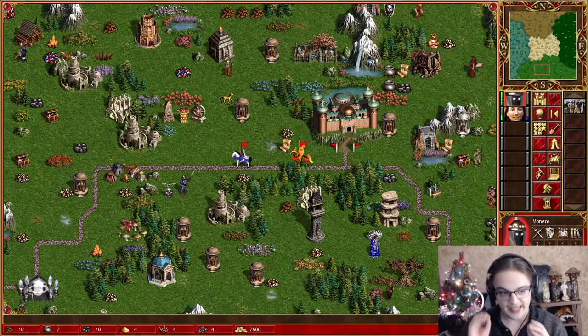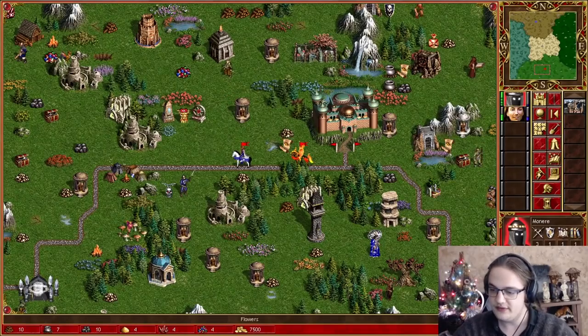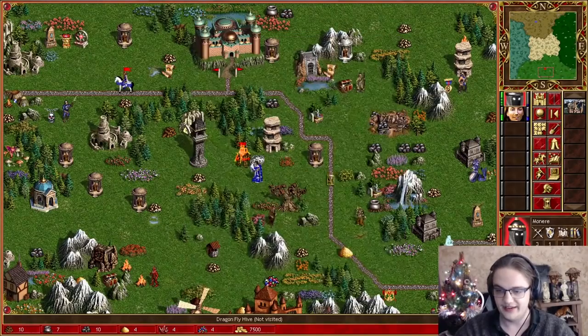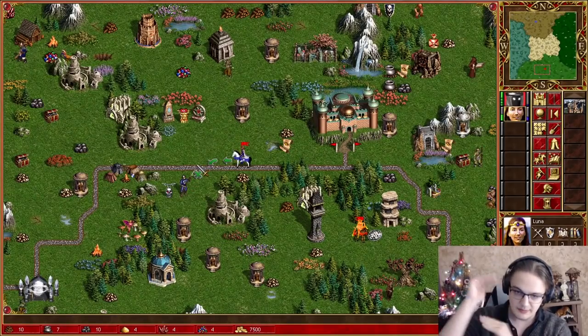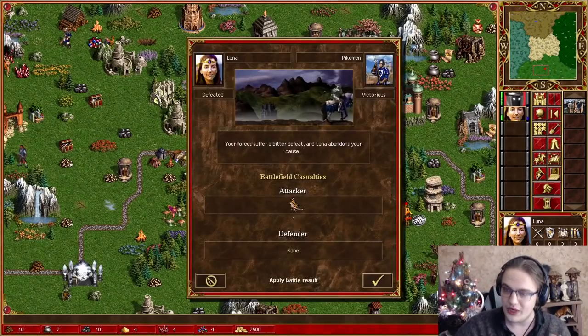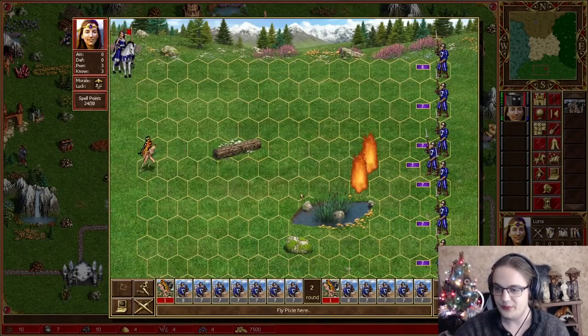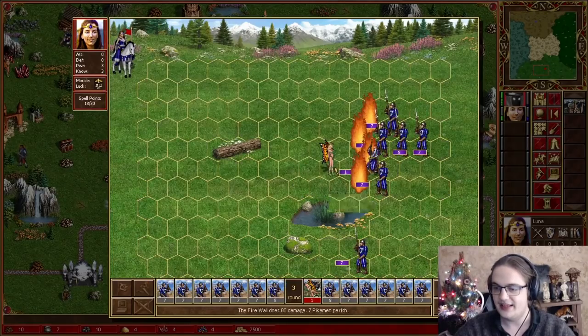The higher your army is compared to what you're attacking, the less they will be split. So if we use a ludicrous amount of Archangels, then anything we attack is going to be in a single stack, because we heavily overwhelm them. But for example, our Luna right here doesn't have a good army — just one Pixie. When attacking Pikemen, they're going to be split into 7 stacks, because the army I'm attacking with is overwhelmingly smaller. Using this trick, we can determine how many stacks will be attacking Luna, and like that, we're able to take more fights.